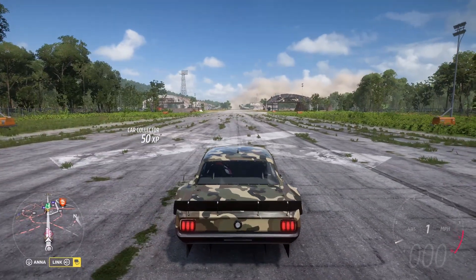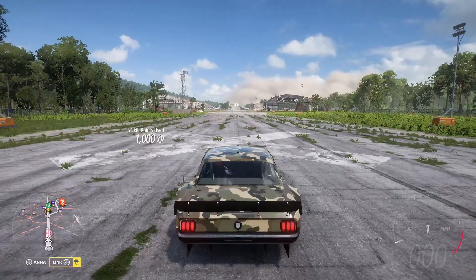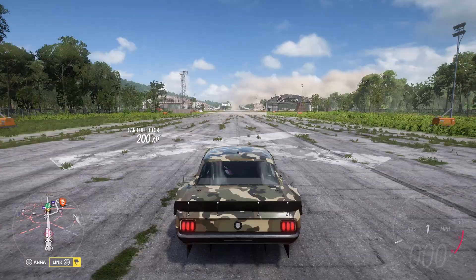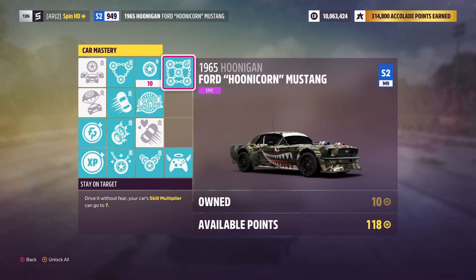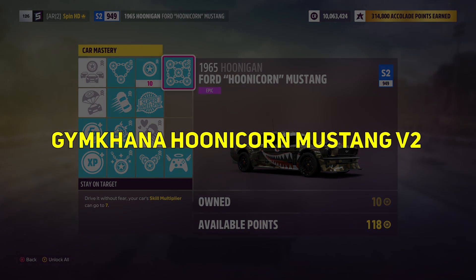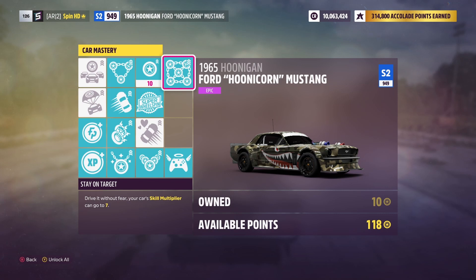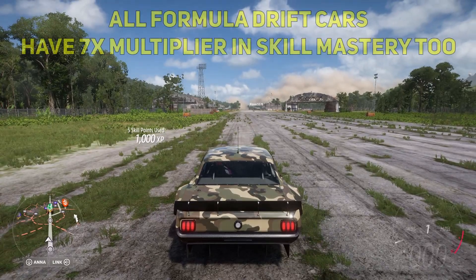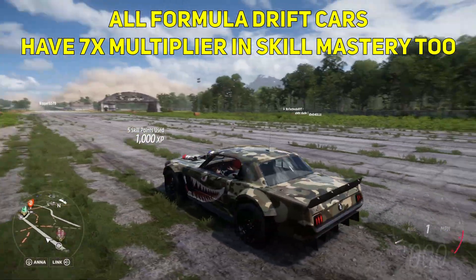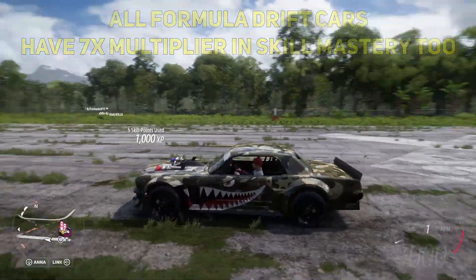First thing we need to know is the type of car to use. I'm in the Hoonicorn Mustang, and the reason why is it has up to a 7x multiplier. There's another car in this game which I don't have, the Hoonicorn Mustang V2, which has up to an 8x multiplier, but you can't buy that in the regular game — you have to win that at the auction house or in a wheel spin. I only have the x7.